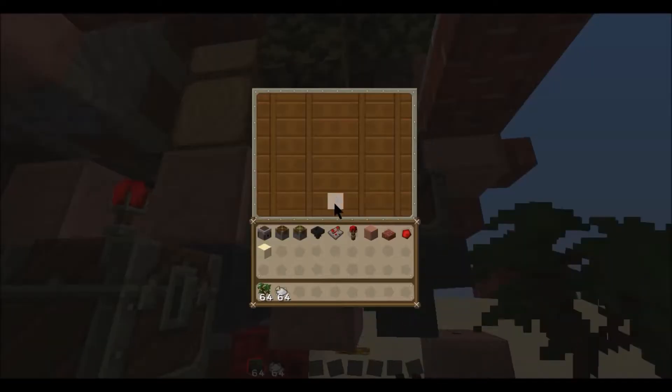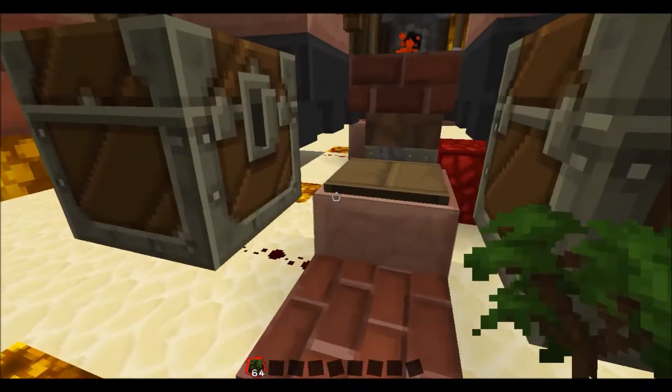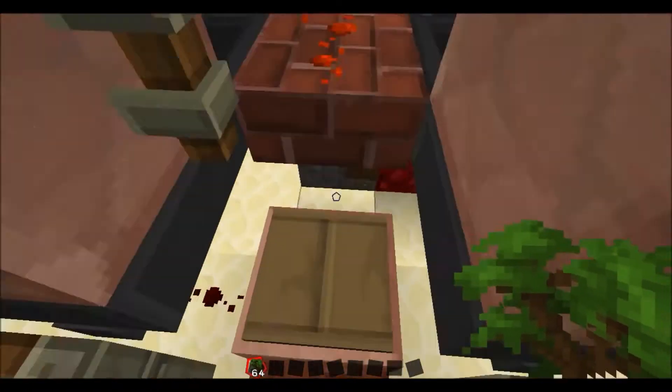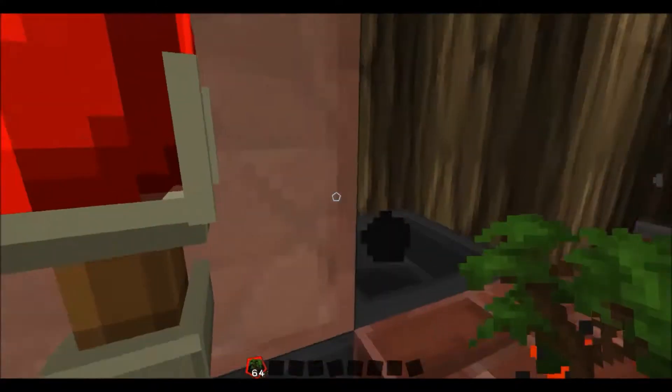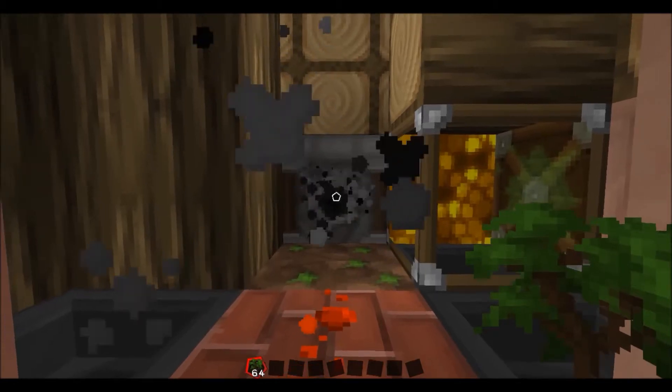What you do is you chuck your bone meal on the chest up here — it's sucked away by the hoppers. Then you come up here onto this pressure pad, which activates a redstone clock, which starts this dispenser full of bone meal.